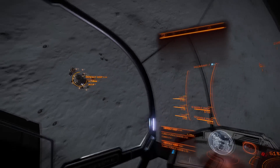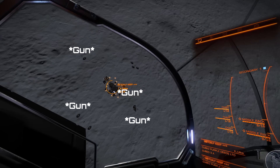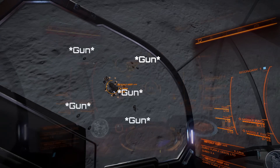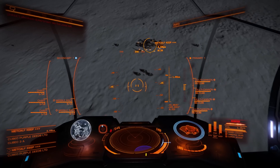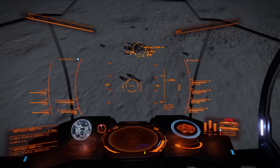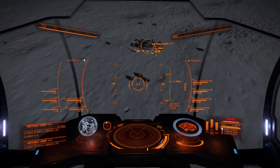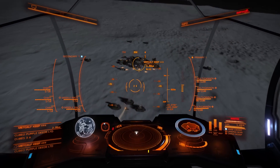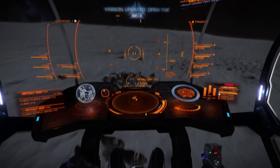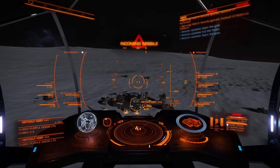First thing we want to do is spot the anti-aircraft guns. Looks like we got a few of them to take out. We'll go ahead and get ourselves lined up for the first pass. You don't need to put power in your weapons as missiles don't draw that much power. All you want to do is get in close, launch your missiles, try to hit the generator or the guns directly. The splash damage will generally take care of everything around it.